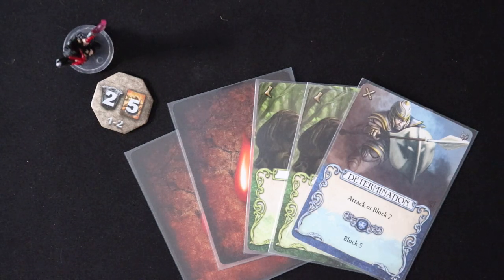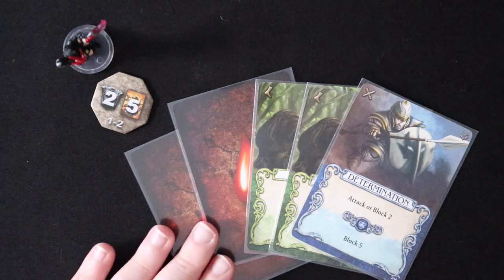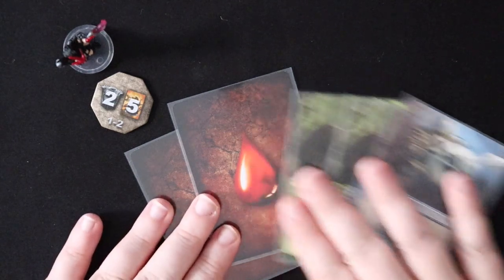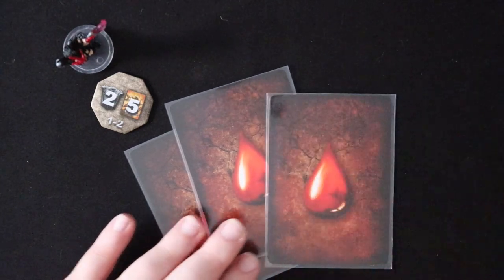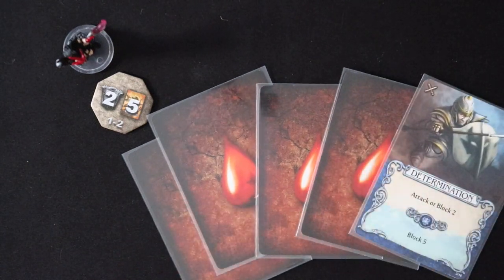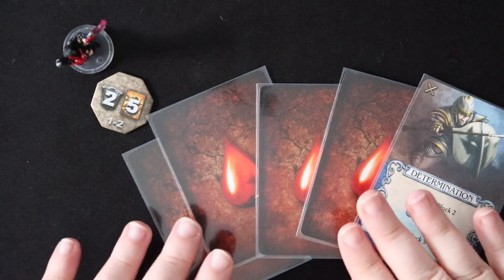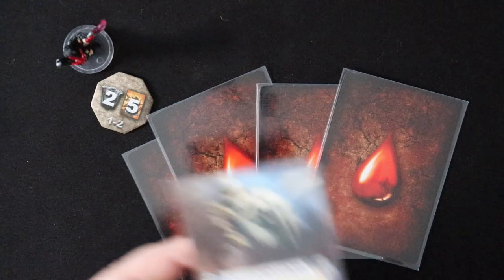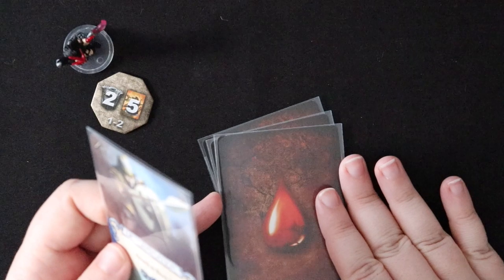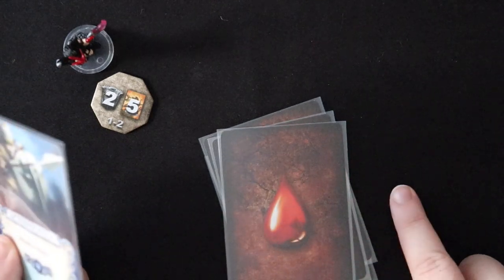There are two kinds of rest. One is called standard rest, and you can do this at any time where you have wounds in your hand but also at least one non-wound card. So for demonstration sake, let's say that I have four wounds and Determination. I am currently determined to get these wound cards out of my hand, so I can take a standard rest. What I will do is discard Determination, my non-wound card, in order to put all of these wound cards into my discard as well.